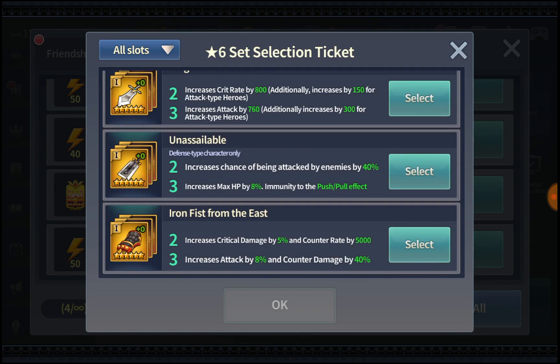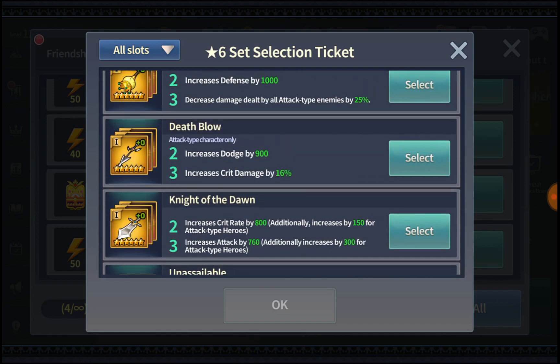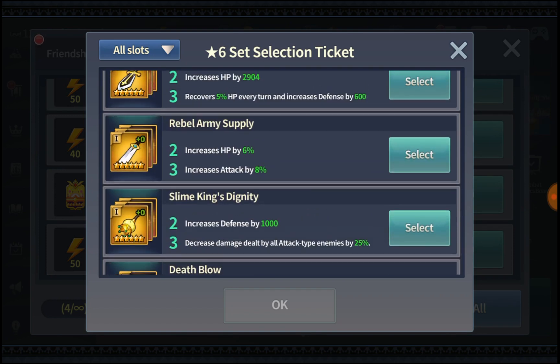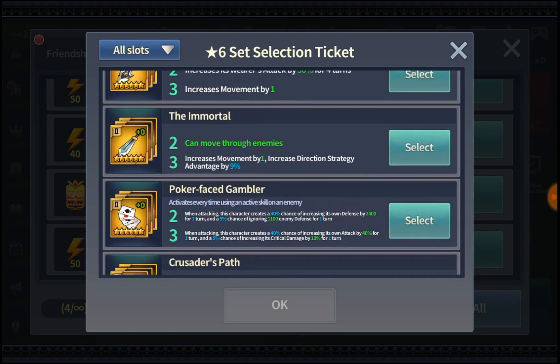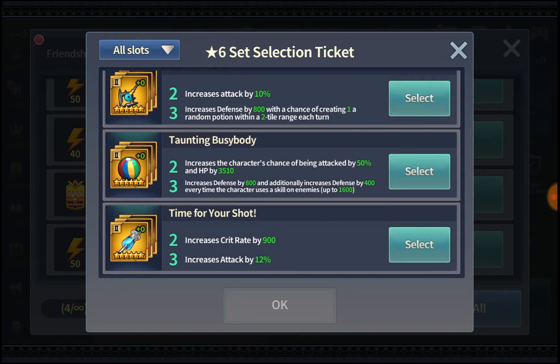Next, guild raids. Iron Fist is definitely useful for guild raids. Knight of the Dawn and Death Blow are definitely useful as well if you use any attack type character. Slime King is useful — for Friday's raid you'll definitely want it. Rebel Army Supply is not as much of a priority as the rest. For slot 2, Time for Your Shot is definitely useful for guild raids.